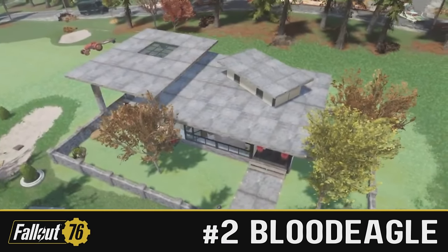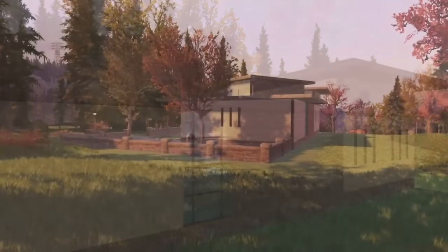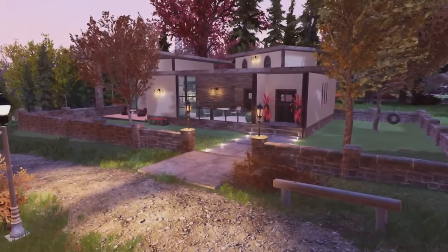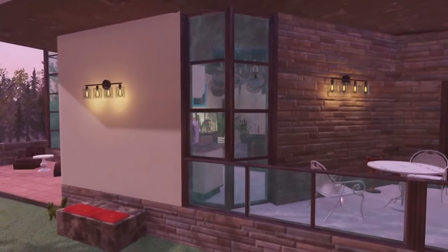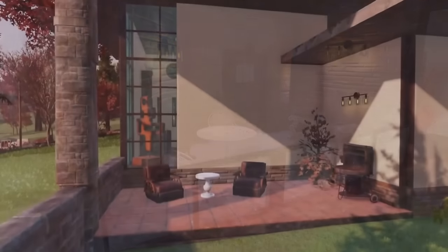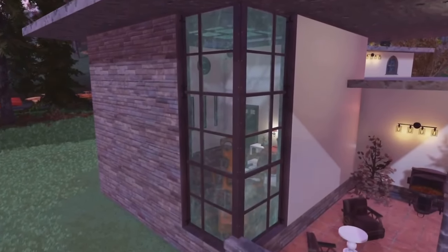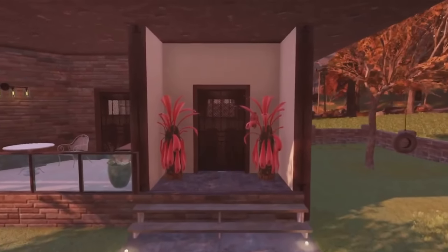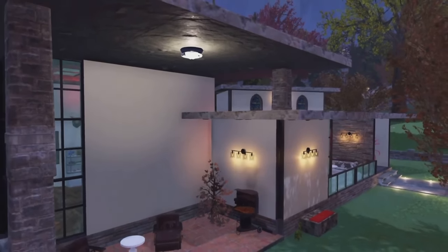Coming in at number 2, we have a new entrant to the competition - it's Blood Eagle 71 with this absolute masterpiece. There's no other way to describe it; this camp is properly well done. It is your typical looking modern home, what you'd expect if you think of a 76 clean build, especially at the Whitesprings. The main thing that stood out to me was the little extra bits that Blood Eagle's thrown in, like the angled walls. This camp still would have looked good with normal straight walls, but he's put a little bit of angulation in the situation. Trust me, there's more shapes here than an 80s disco - and I ain't mad about it. What a stunning exterior.